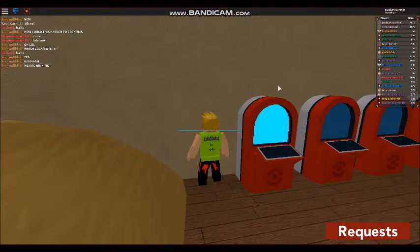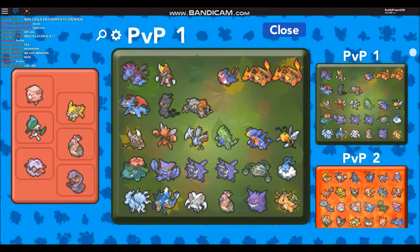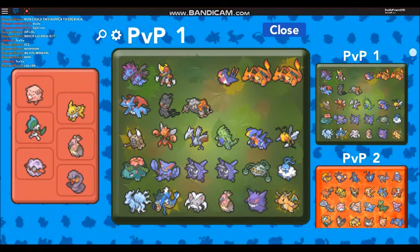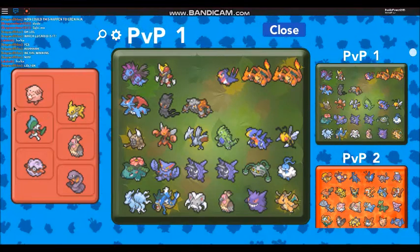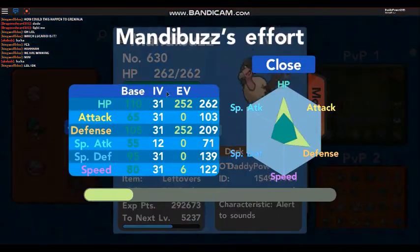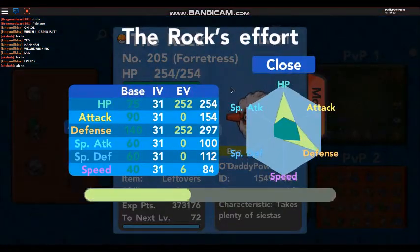This is just a quick video to show everybody my collection of PVP Pokemon, something I've never done before because I don't really like people knowing all the Pokemon that I've got. Basically, to show everybody the amount of PVP trained Pokemon that I do actually have. You can see my team - I've got six here. These are all trained, they've all got good IVs. Forretress is very good in terms of his IVs - he is perfect.